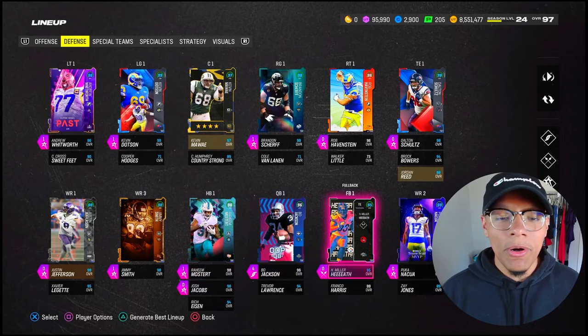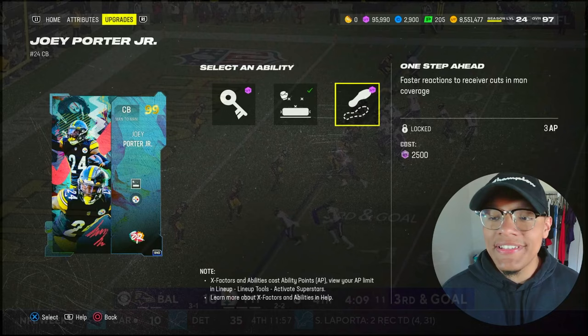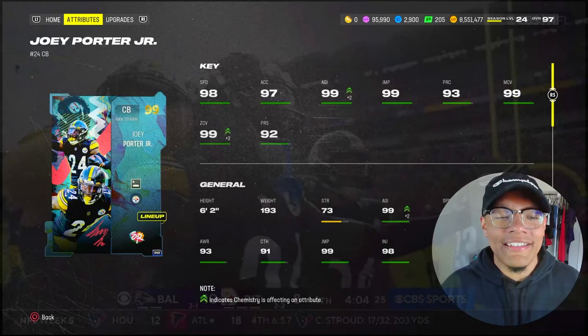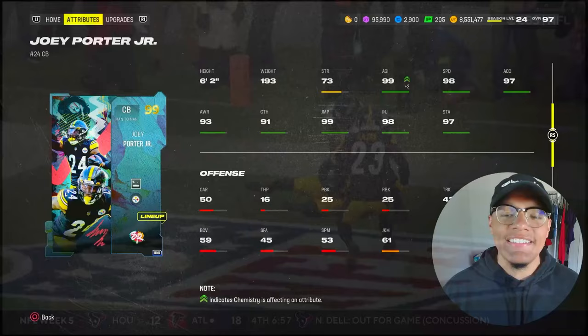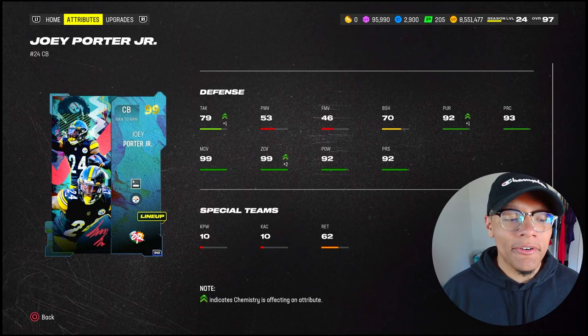Going over to the defense, I picked up the limited time 99 Joey Porter — look at that gold 99 in the corner, looking sexy. But this card is far from that. His abilities are stinky: One Step Ahead for 3 power-ups, Flat Zone KO for zero, and Pit Guards for zero — you can't even put these two together. Deep Rock KO for one, Medium Rock KO for one. If you're on a man scheme he's gonna be great, but 98 speed, 6'2", 99 man, 99 zone, 99 agility, 99 jumping. The card on paper looks very good but the abilities are dragging him down. 70 block shedding, 92 hit power — he's gonna be good in the run game.